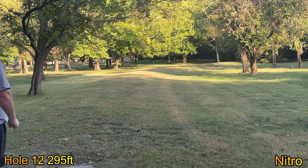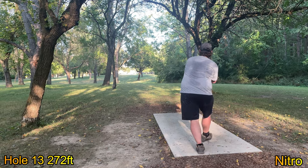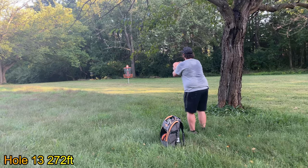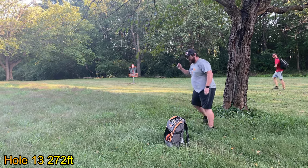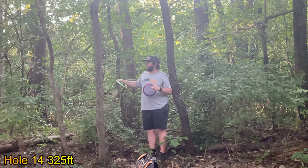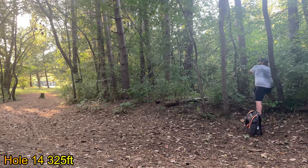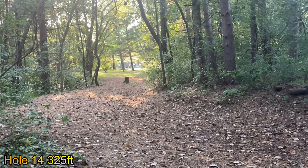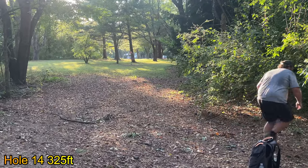Sitting on hole 12, I'm up five to two. My Nitro popped it in from an awkward lie. Hole 13 is a new hole — a very low ceiling shot that goes around the woods to the right. I left it a little left, giving myself about a 50-footer just off the cage, but I ended up parring the hole. Hole 14 is crazy — it's 325 but plays like 380. I threw a flick roller; you can see it takes a 90-degree turn at about 200 feet. My opponent parked the hole, which was amazing, so I took a four and he deserved that win.